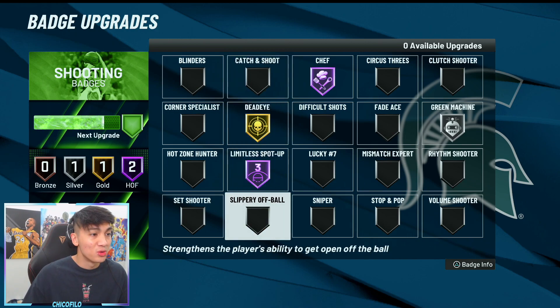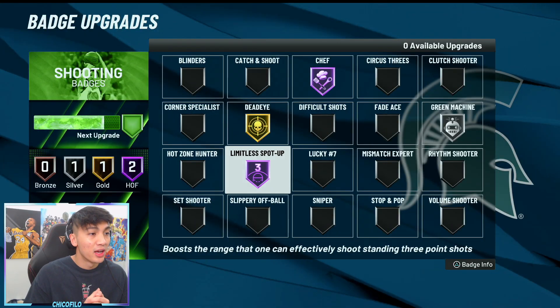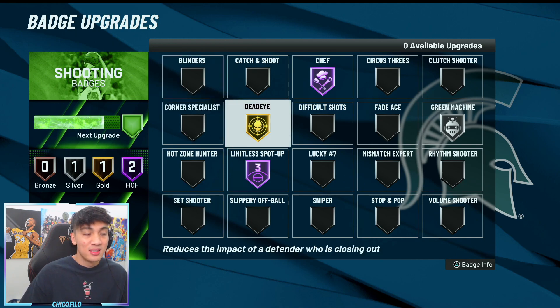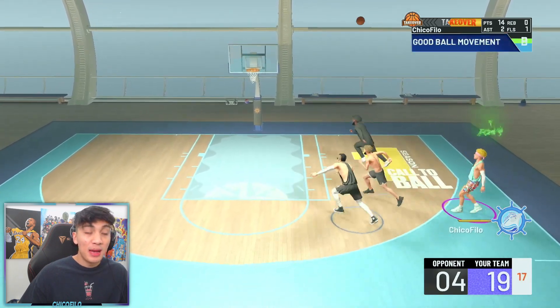In my opinion, I've tested a lot of badges — it's actually very easy to shoot on this game right now. A lot of you guys would have just hopped on wondering which badge to max out first. Blinders — I honestly thought it was going to be really good, but even at Hall of Fame I felt like it wasn't really doing that much. So I took down blinders and put on Dead Eye instead, and Dead Eye was actually a lot more effective. But for your first badge to max out, I'd still prioritize Limitless Spot Up, especially if you're going to be shooting a lot of threes.